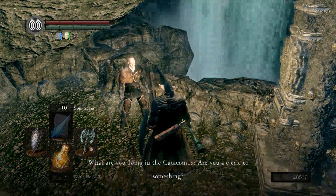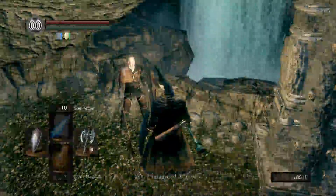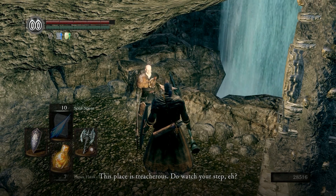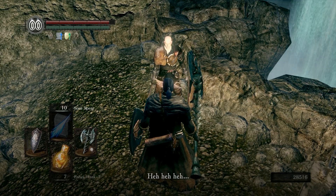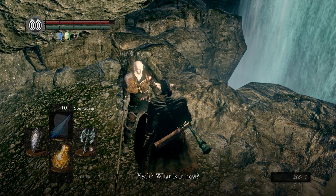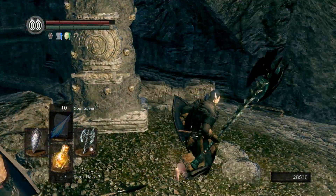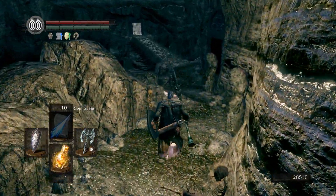He says: 'Good day, what are you doing in the catacombs? Are you a cleric or something?' And we say yes. He replies: 'I imagined as much. Best of luck with your missions or whatever. This place is treacherous, do watch your step.' I thought he would just attack us right out but apparently not. He just says enough with the chit-chat, we need to stay on our toes.